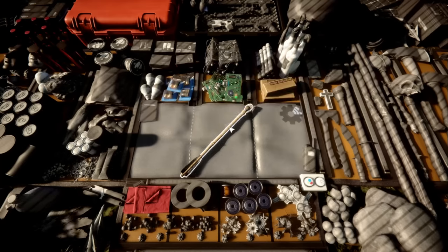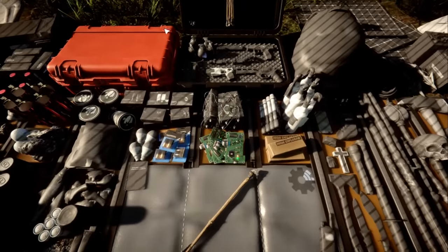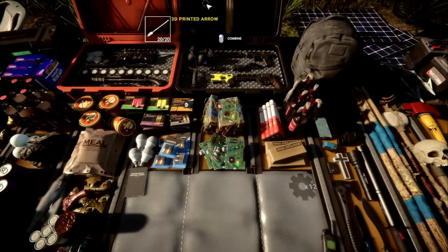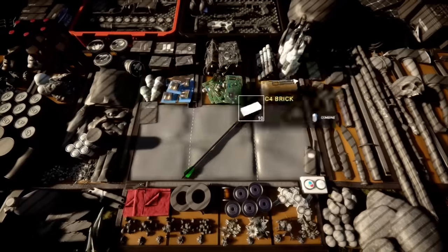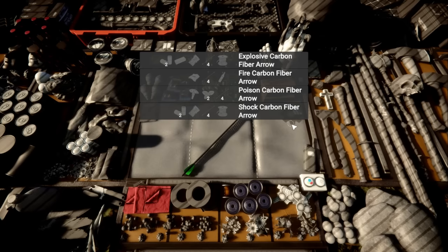If you just add some arrows — they're in the top of your black box here, and the orange one as well. You'll see the carbon fiber arrows, the 3D printed arrows, and the stone arrows. If you just add one of those to your mat, you'll see in the scroll wheel what you can craft with it: explosive, fire, poison, and shock, and the materials related to those.